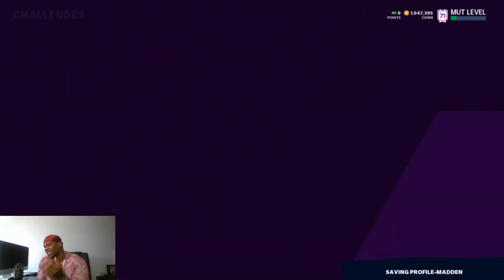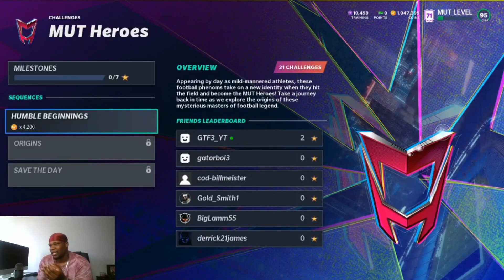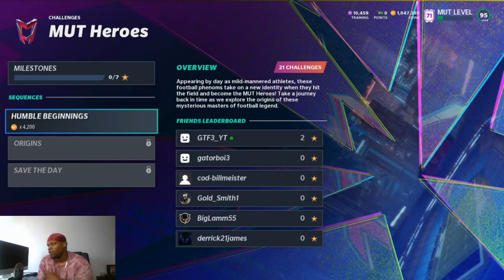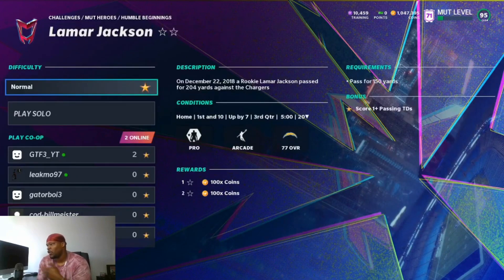As far as the solo challenges that just dropped, they are easy — I didn't see any full games, only objectives, though there may be full games further down. For the Humble Beginnings section, all of these are quick moments you can knock out really fast. The first one is Lamar Jackson — pass for 150 yards and score one passing touchdown — that's easy.